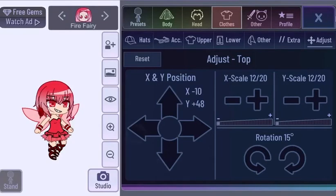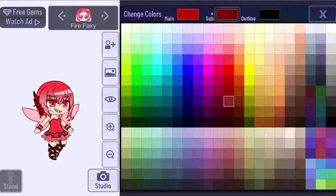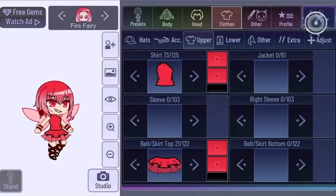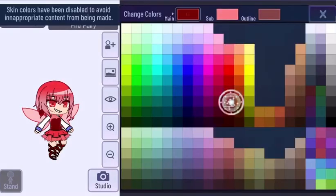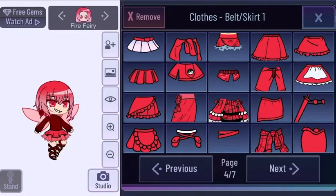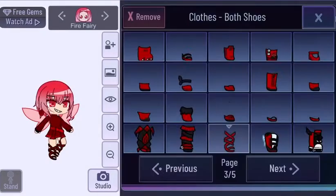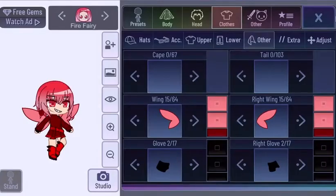For her dress, I thought it would be fun if she wore wool. I know it seems strange, but I think wool is a strong fabric against fire, so that's why I gave it to her. Dark colors also gather more heat, so maybe she just likes to feel the heat. The rest of her design is fairly simple. I gave her a little scar on her cheek because I think she'd sometimes get into danger. Her name is Spark — not that creative, but again, it's the best I could come up with.